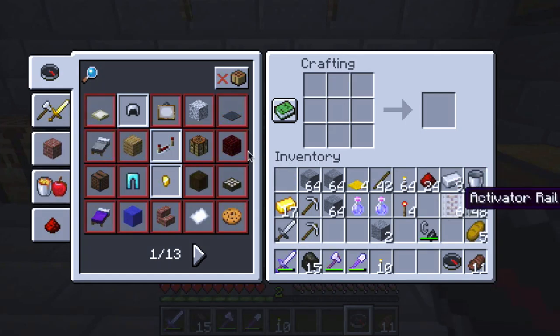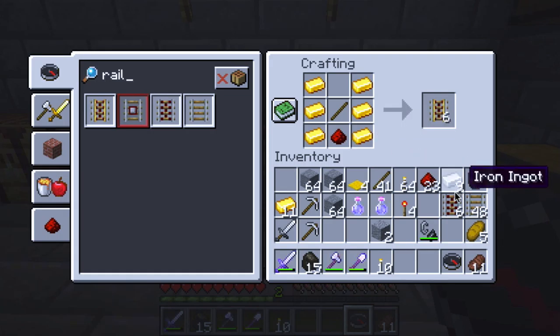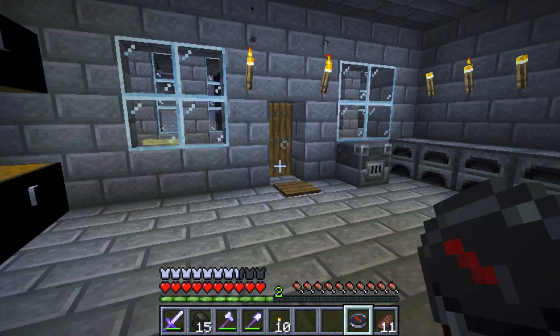We've got the rail, we've got the activator rail, and the last thing I want is the powered rail. I think that should do it. I might make some more rail since I've got some pieces left. I think I've got everything I need in terms of supplies to extend the railway.